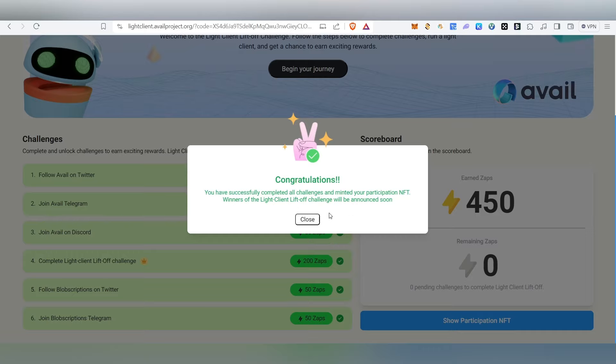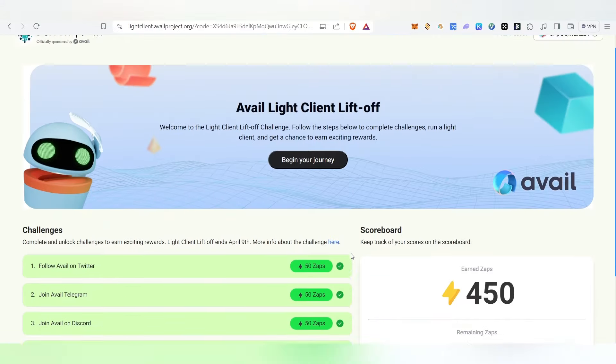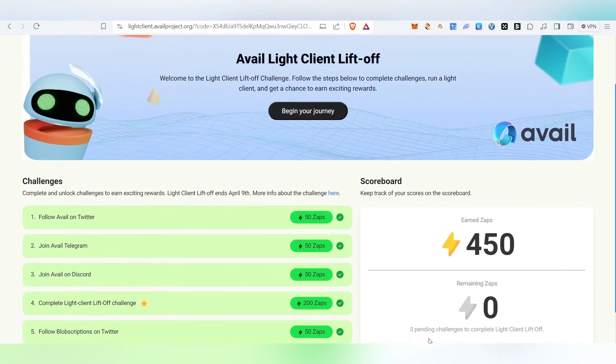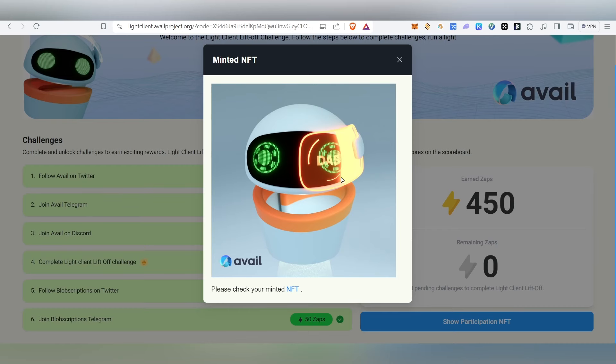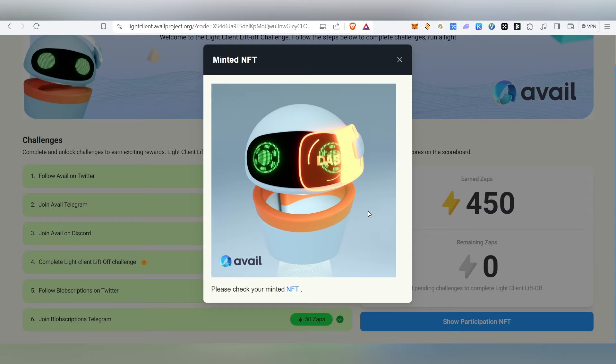Congratulations — you have successfully completed all the challenges and minted your participation NFT! Winners of the light client lift-off challenge will be announced soon. People who have participated may get a huge amount of reward, so let's hope for the best. That's the full tutorial on how to claim this NFT — it will probably be worth it, so make sure to complete all the tasks.